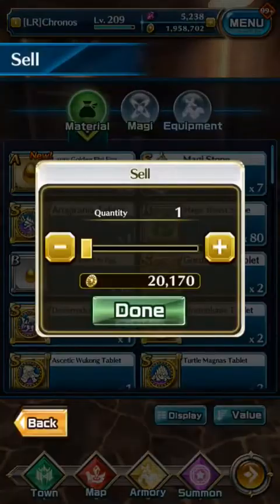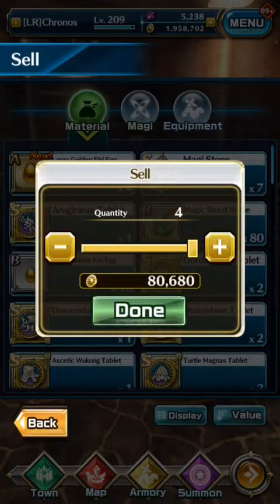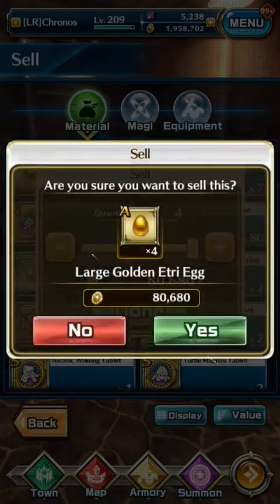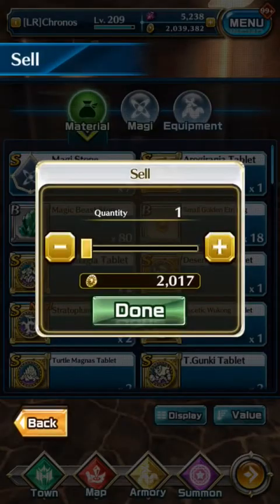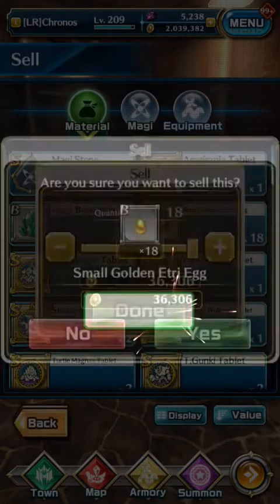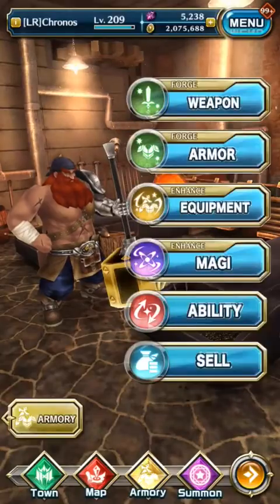I was able to farm 100,000 gold in half an hour with the etri farming method. You might think farming Felnerogs might be better, but this all depends on your luck. Thank you guys for watching and I hope you found this useful.